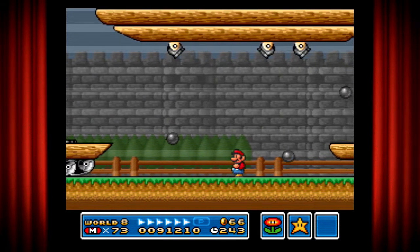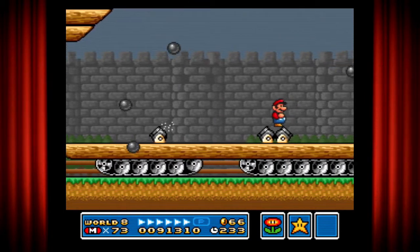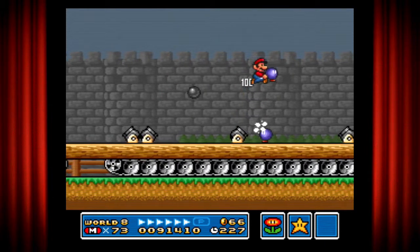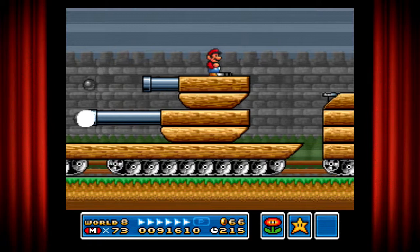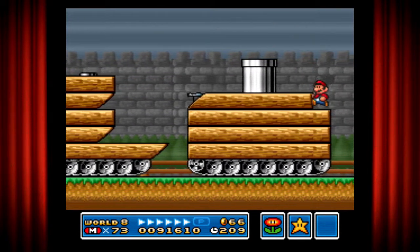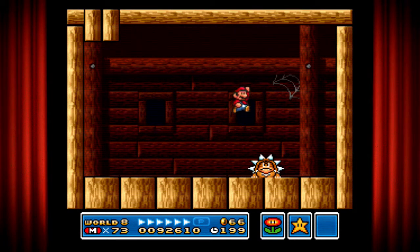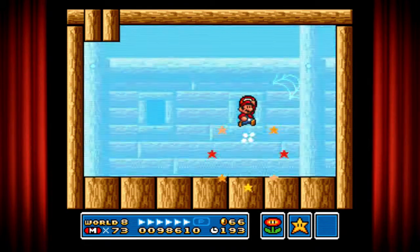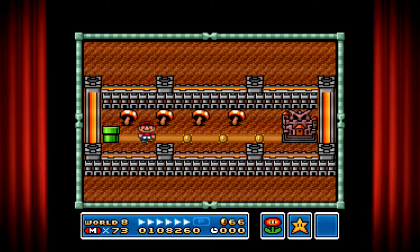All right come on — give me another power of some sort. There you are. Let's finish this off. All right, so we've made it at last. Let me just make everyone asleep with this music box since I've never used it. Well now everyone's already asleep — we can make it quietly to Bowser's castle.